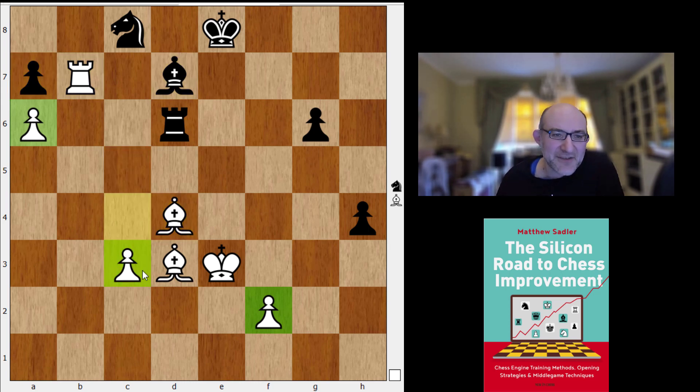For example, if the light square bishops get exchanged, then a6 is an immediate target. Just think how different the situation would be if the pawn on c3 was on b5.